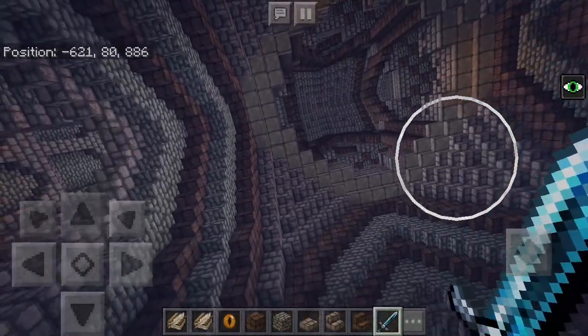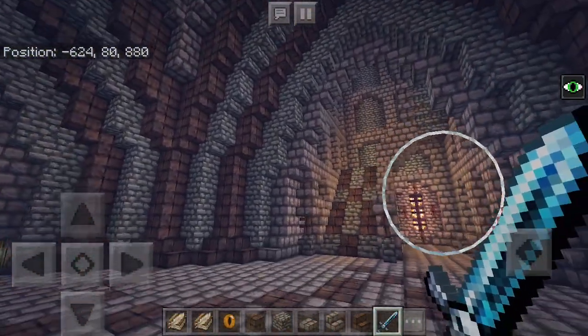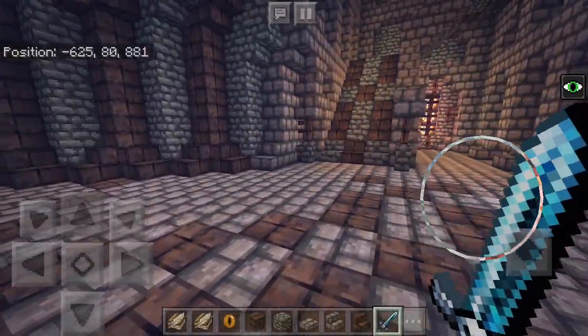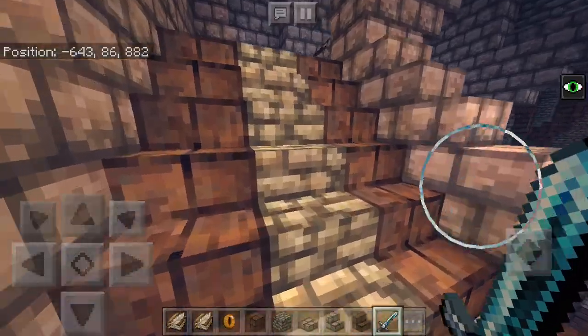Another thing is, every single block in this tower — every single one — has been placed by hand. I have not used WorldEdit, as I don't have access to it, and I haven't used any slash fill command or clone command. I just wanted this to be something done completely by hand, then I'd be a bit more proud of it.